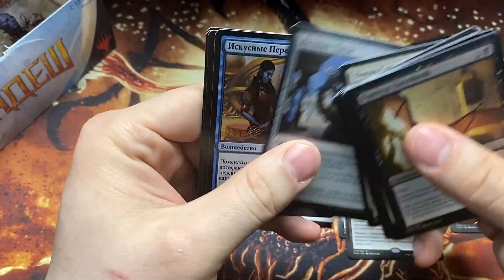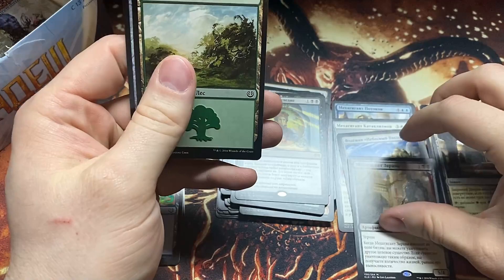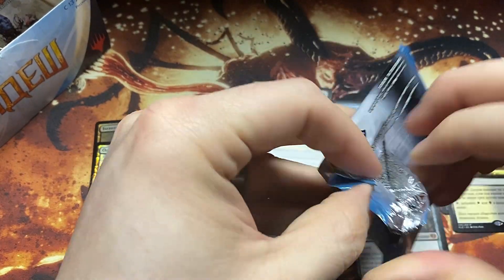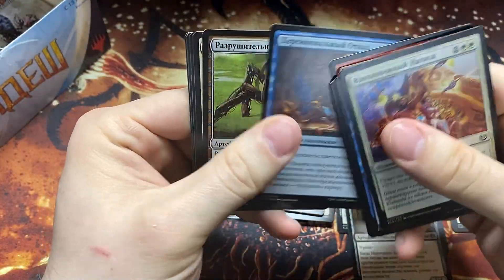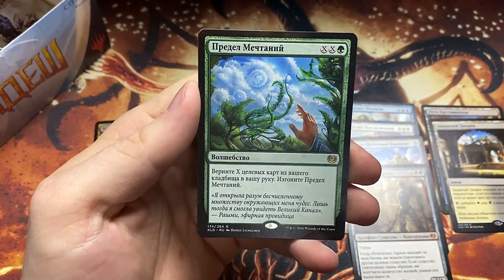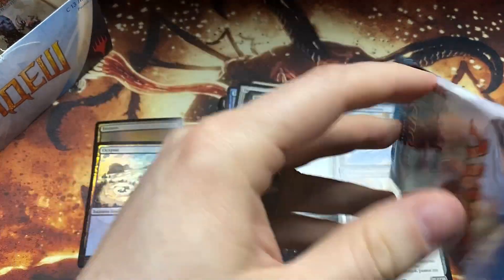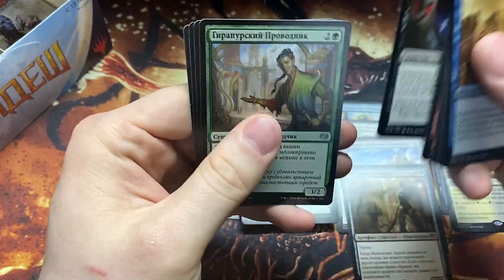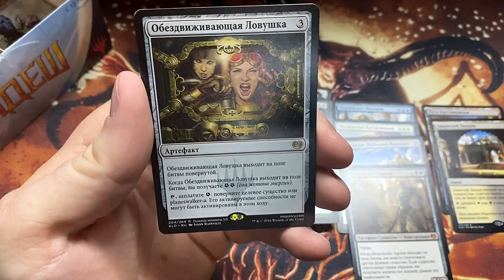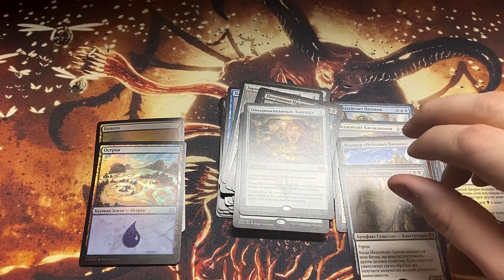Come on — where is that Invention? Another Gearhulk — this is the one that kills a creature. What is that one's name? I can't remember. Wild something or another — Wildest Dreams, is that it? We're getting down there; we really need that Invention. This is 'Planeswalkers locked in a box' or something like that. Two packs — two packs of Kanadew left. Come on!